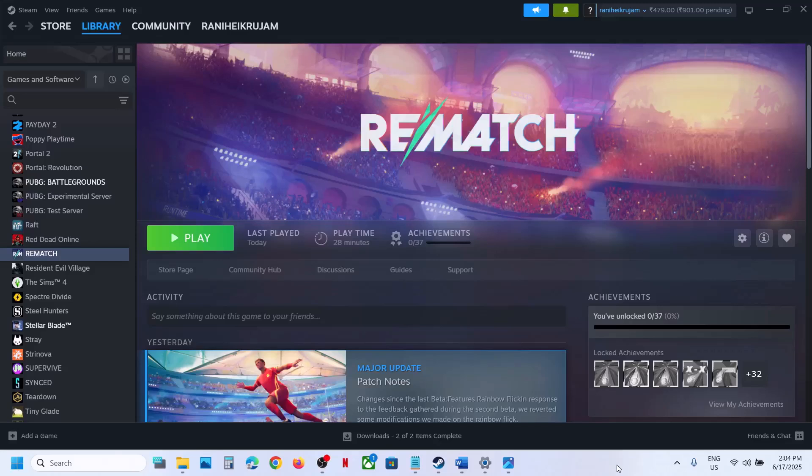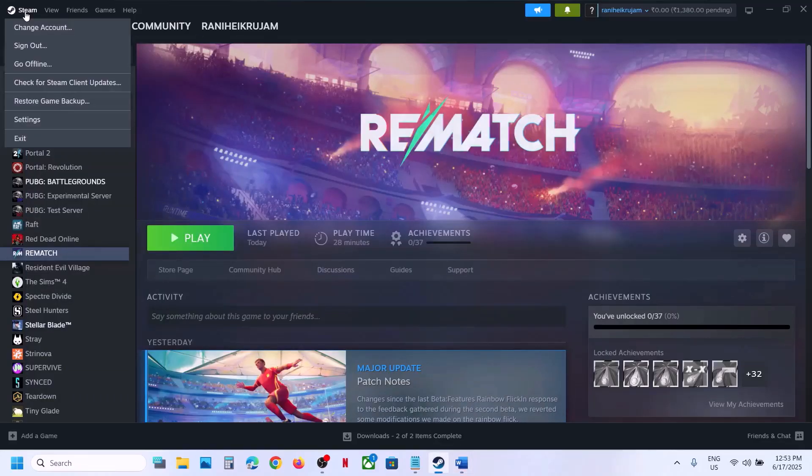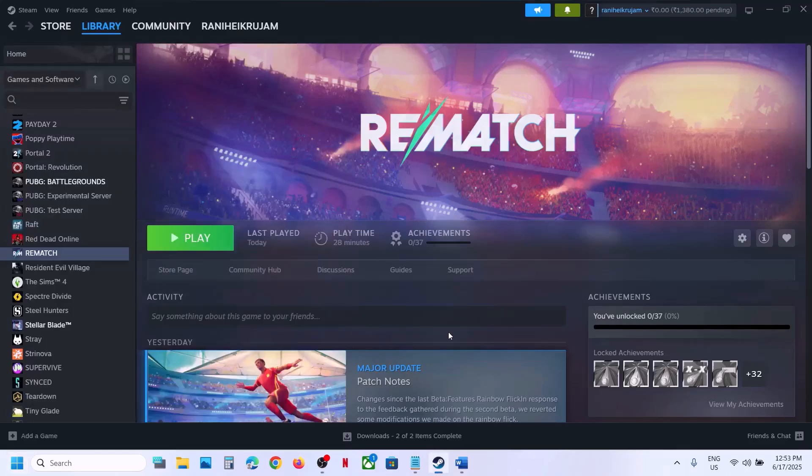Hello guys, welcome to my channel. Today in this video I'm going to show you how to fix when the game is not loading on your Windows computer. The first step is to restart Steam — go to Steam, click on Exit, then relaunch Steam and check. If that does not work, restart your computer, then launch the game and check. Do not ignore this step — just restart your computer once and then check.